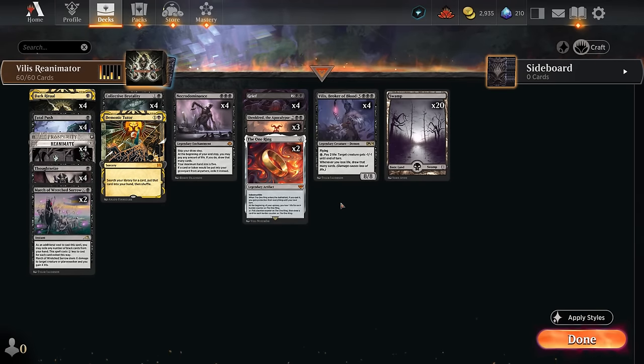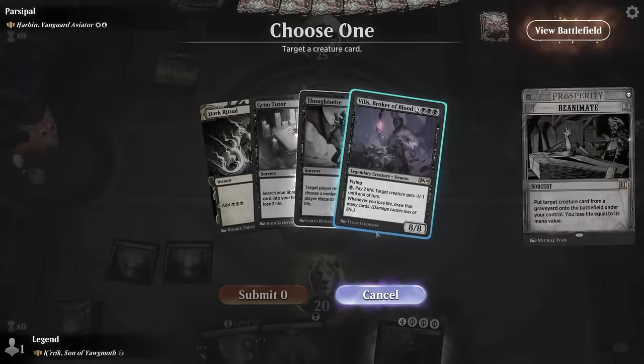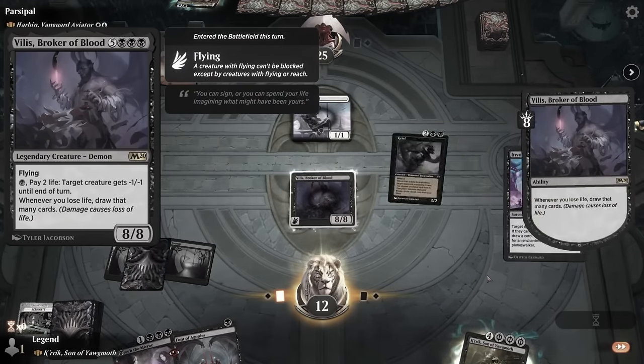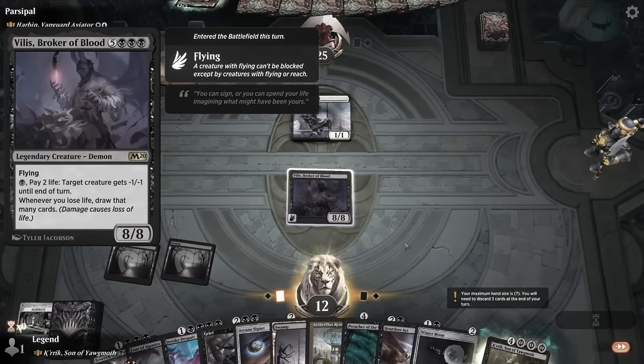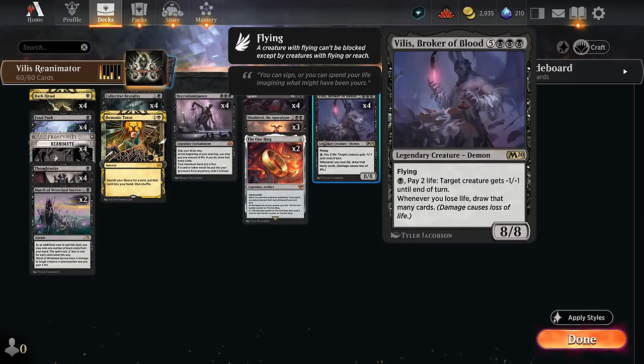Hello and welcome to another timeless video. Today we're playing a deck built around one interaction that happened in a brawl game: I cast Reanimate on my Villas. Reanimate makes us lose life equal to the reanimated creature's mana value. Villas is an 8-mana 8/8 flyer that says whenever we lose life, draw that many cards. So if you reanimate your own Villas, you lose 8 life and immediately draw 8 cards.